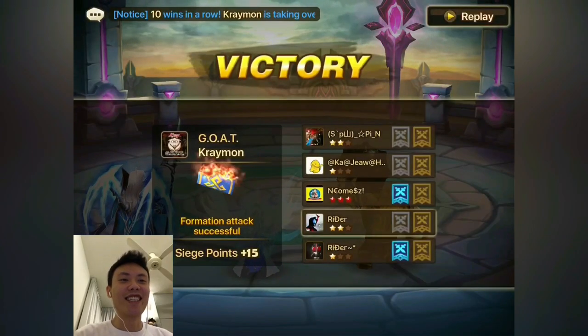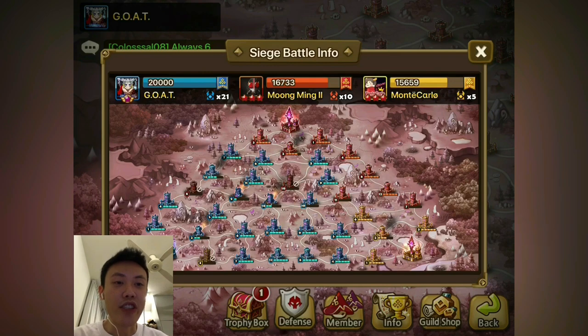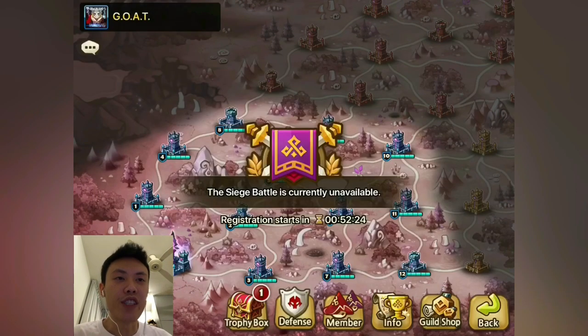Finally the battle has ended here. Moon Ming 2 got 2nd place followed by Monte Carlo. This is the map layout at the end of the battle. We will be heading over to open the rubbish box real quick and wrap things up for this video.